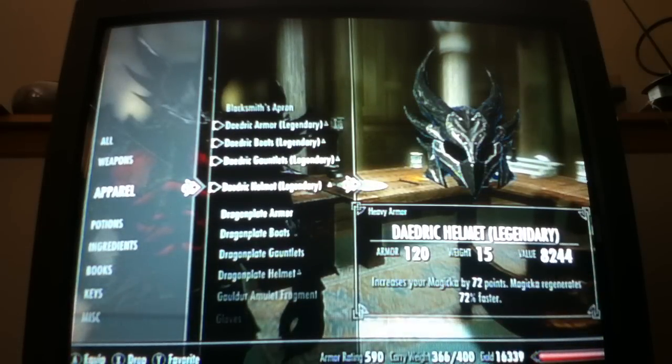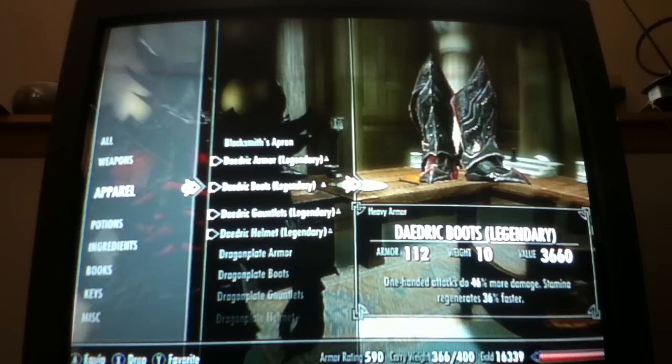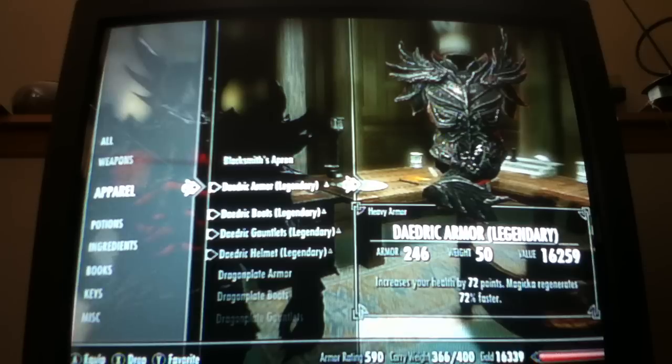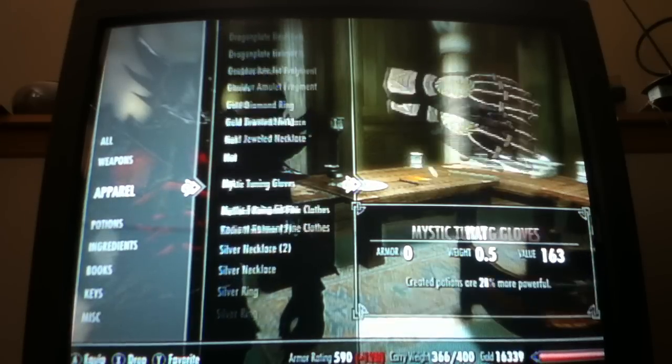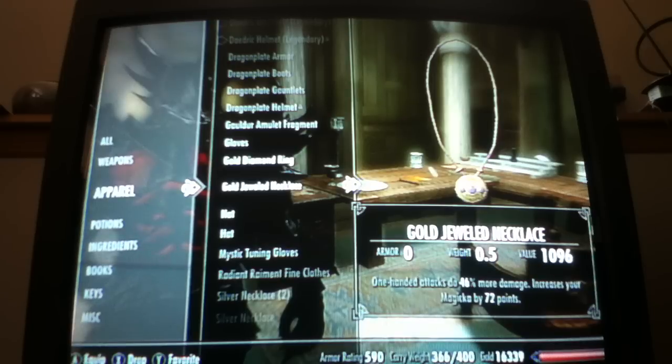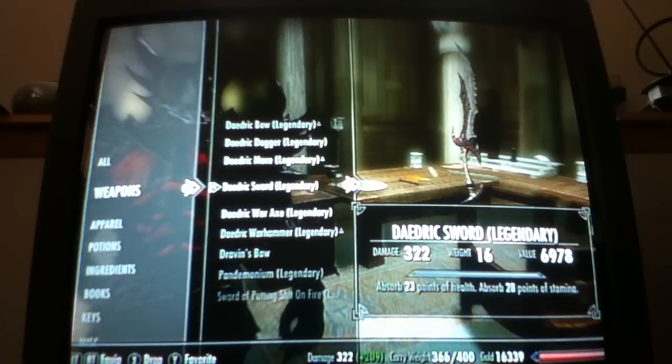My magic increases by 72%, magic regenerates 72% faster, health increases by 72 points. One-handed attacks do 46% more damage across multiple pieces. Stamina regenerates 36% faster. My necklace also gives 46% more one-handed damage. My sword now does 322 damage, absorbs 23 points of health, and absorbs 28 points of stamina.